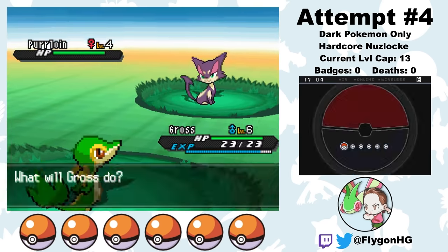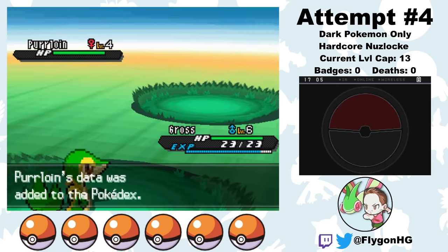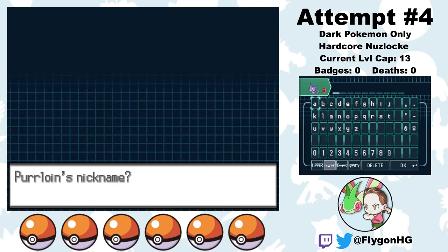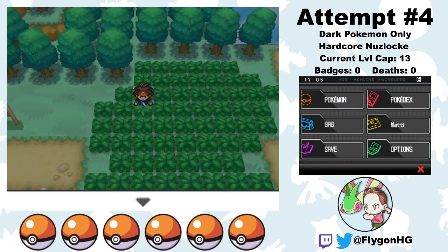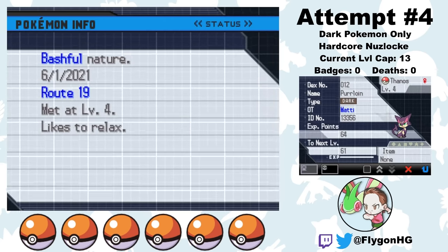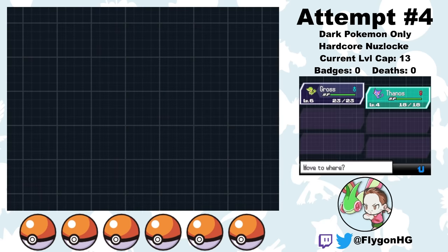I did go back and start this challenge over again, and I do want to show you how that went — but this video is already really long, so I'm going to save it for a separate video. The next set of attempts ended up being really fun and different enough from Attempt 3 that it's worth showing in detail instead of glossing over it. So Part 2 of Pokemon Black 2 with only Dark-type Pokemon will be coming your way very soon. Thank you so much for watching and for all your continued support. If you enjoyed, please like the video and subscribe. Follow me on Twitch and Twitter to keep up with streams of my future challenges, and join the FlygonHG community Discord where you can discuss Nuzlocking and make recommendations for future challenges. The link is in the description below. Stay tuned for more Nuzlocke videos, and until then, remember to always, always, always play around the critical hit.